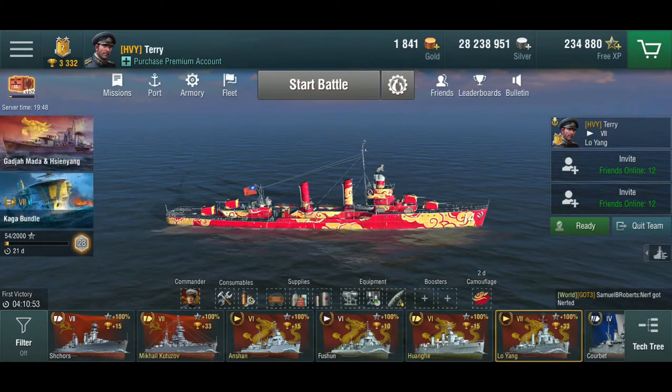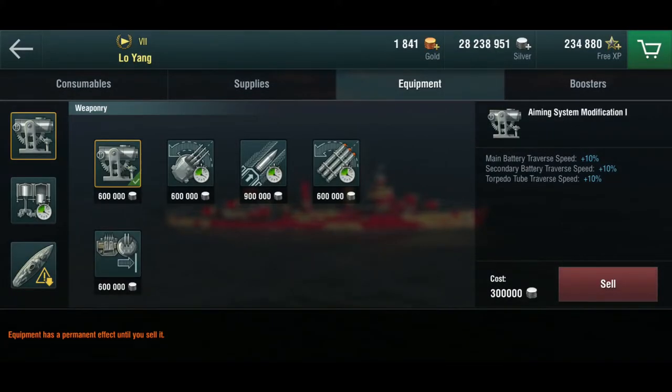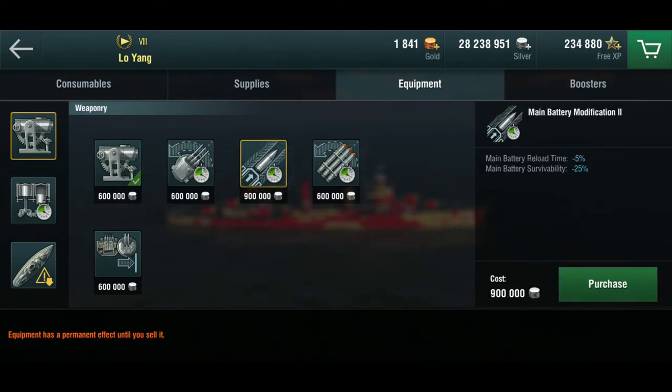So how have I set her up? Well, given that there wasn't really any logical choice here to make, I have actually gone with the very unusual choice for me — the aiming system mod 1. Because the turrets already spin very fast, so at least this gives both the turrets and the torpedo tubes a bit of a boost. With a 3.6 second reload, main battery mod 2 wouldn't really have made that much of a difference, but that probably would have been my second choice.